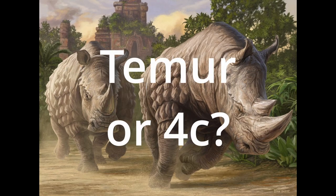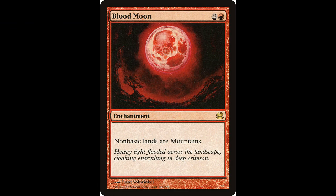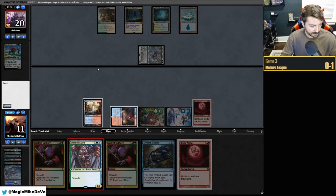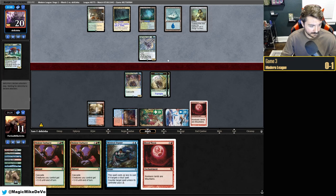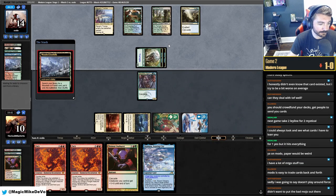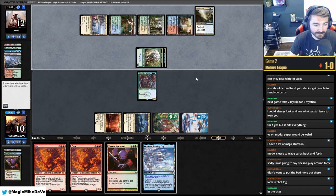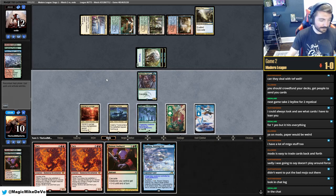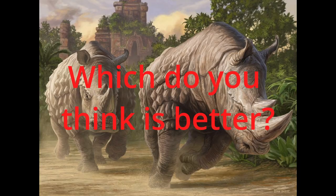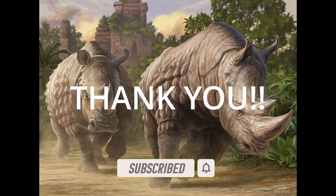So which version of Rhinos is better, Teemer or 4 Color? The real answer is: it depends. After going over all the pros and cons of each version, it really comes down to what your meta looks like. Are there more decks susceptible to that Tempo Blood Moon plan? Or should you be playing 4 Color with Leyline Binding for that necessary removal and control element? I also think preference matters — do you enjoy cheesing opponents and locking them out, or do you prefer a more pseudo-controlled game plan? If you're newer to playing Rhinos in Modern, I think Teemer is the version for you, as you can focus more on the core game plan and less on mana sequencing. Let me know which version you think is better in the comments. Thank you for watching — make sure to hit that subscribe button and we'll see you next time.